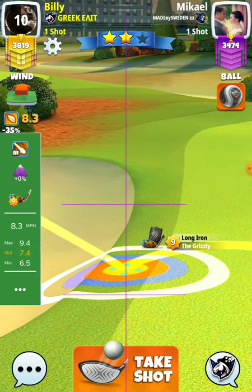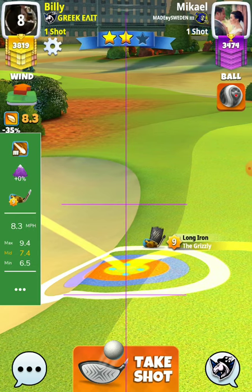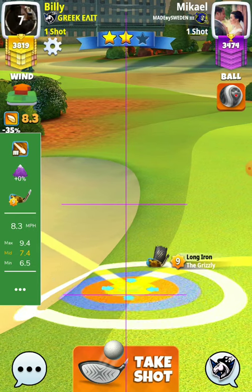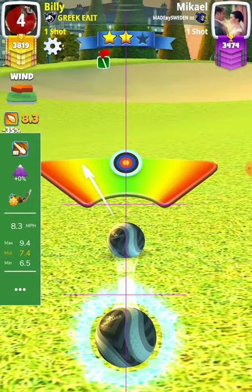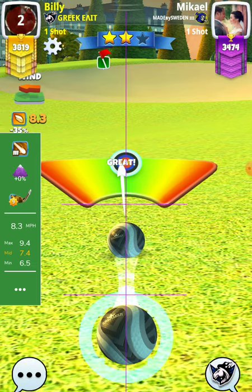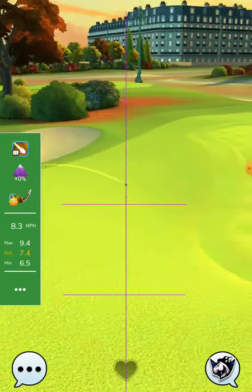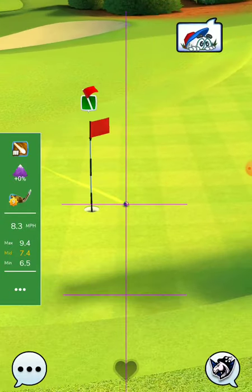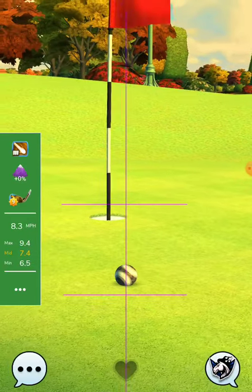So 4 here, and we go 7.4. I double-clicked left — sorry guys — of course we will miss to the left. If you hit perfect, I believe you will drop it.